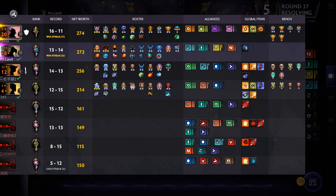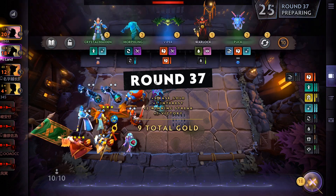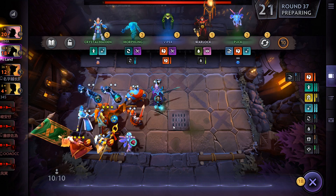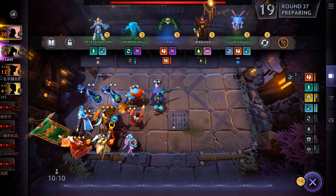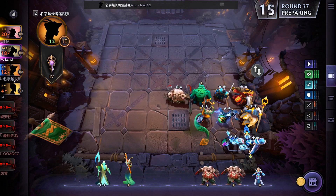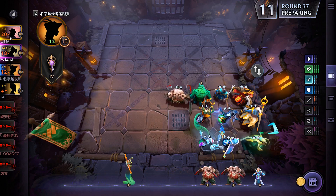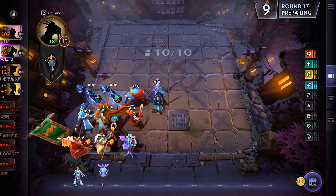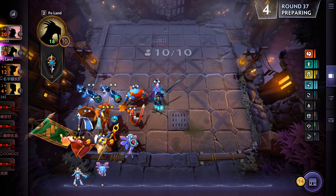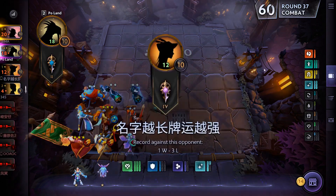Remember that Razor's ability only has a 3-square radius, so it won't hit every single enemy on the board, which means you do need to position your Razor in the front rather than at the back of your lineup. That was a positioning mistake I made in the video — I should not have put my Razor at the side of the board. I'm going to fix that right here, and you can see that now the Razors are further towards the middle of the board, which means their Plasma Fields will hit more units.